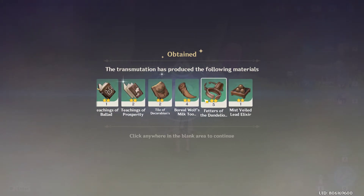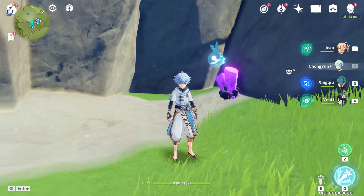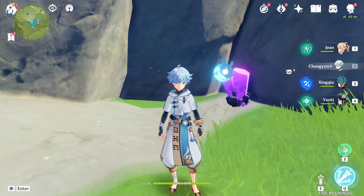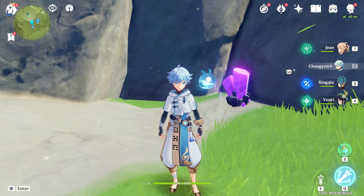I got talent books and also weapon ascension materials. That's how you charge your Parametric Transformer without doing a single move. I hope you like this video — it's a great way to be efficient in charging your transformer.